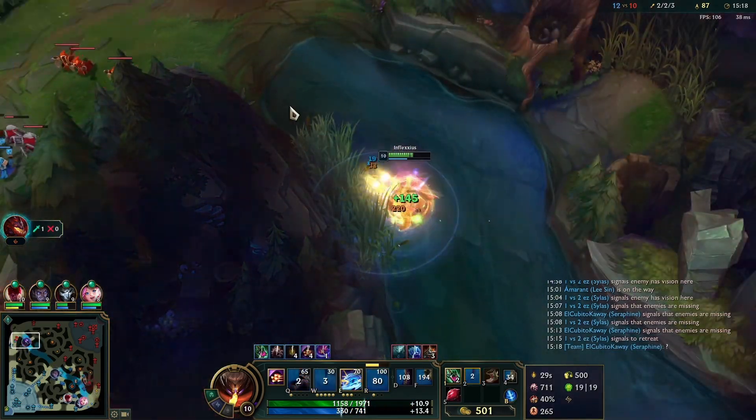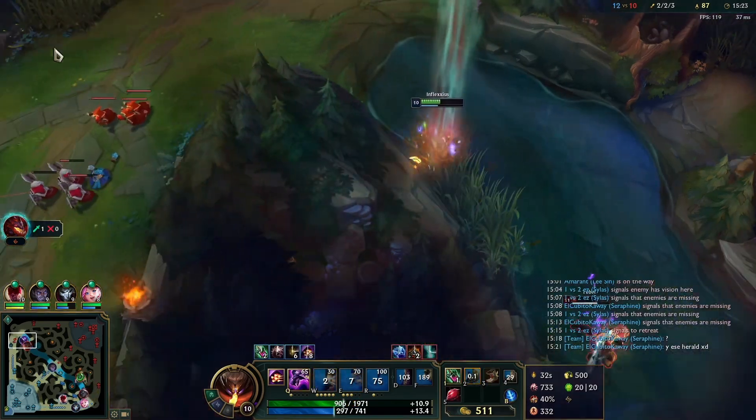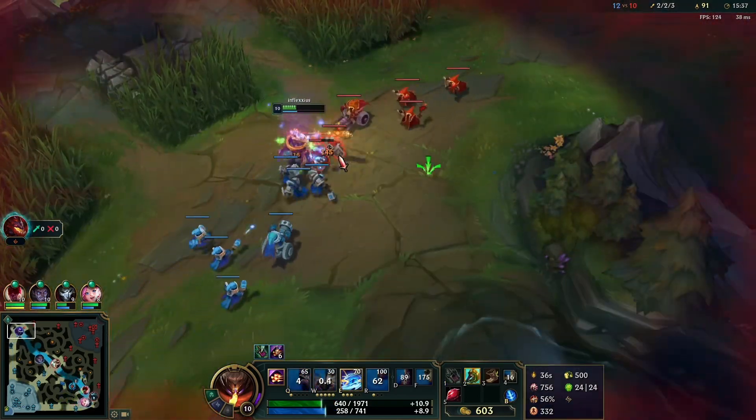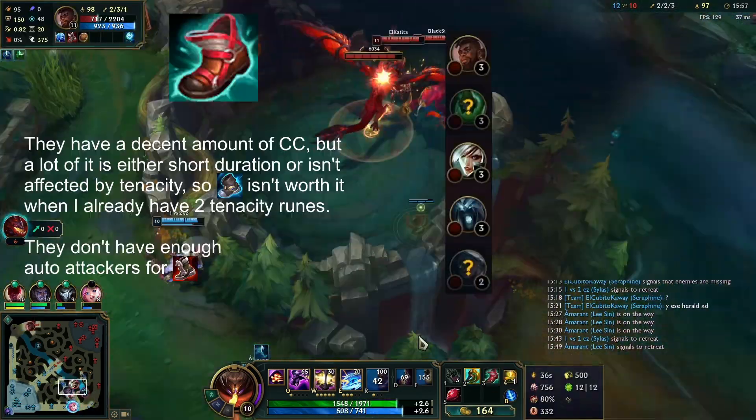That's fine — we're fine with this because we have our E up. If you have your E up you're not scared of Cassiopeia; you win the fight. If he wants to ult us when our E is up, that's perfectly fine. It's when our E is down that we have to be scared. So we crash the wave and can recall here.